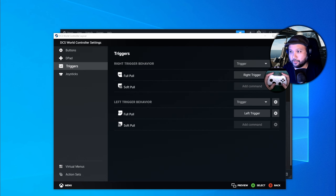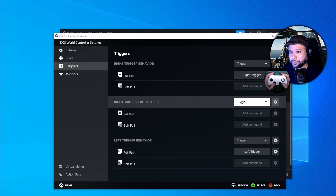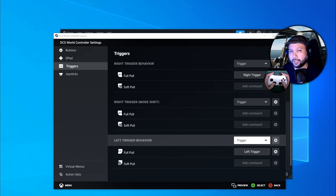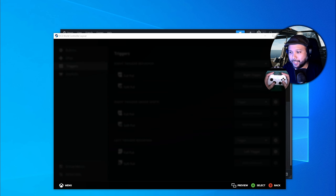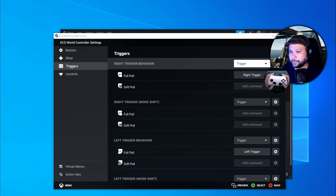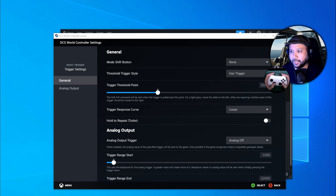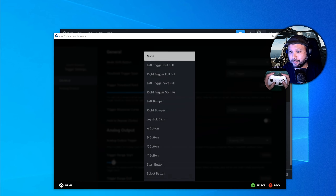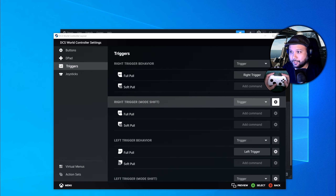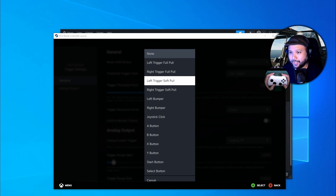Next, go to Triggers. Under Right Trigger Behavior, select the first trigger option and go to Create Mode Shift. Then under Left Trigger Behavior, click the Trigger option and go to Create Mode Shift. This creates four sections. Under Right Trigger Mode Shift, go to the gear icon, then set the Mode Shift button to Left Bumper. Then do the same for Left Trigger Mode Shift — gear icon, Mode Shift button, Left Bumper.